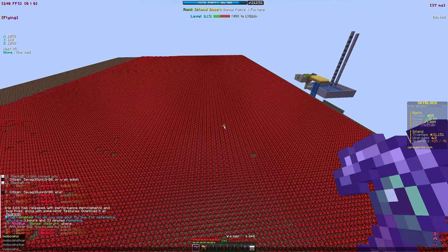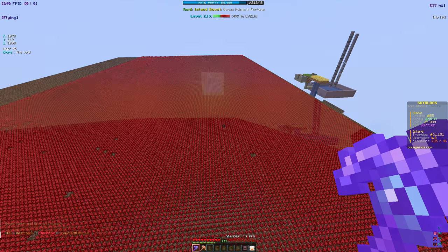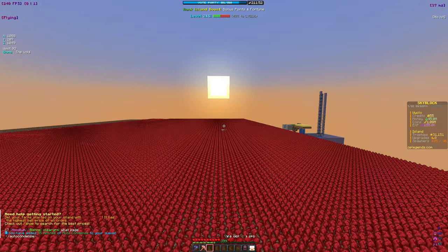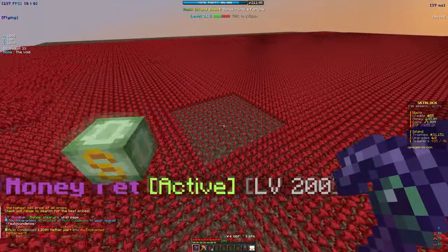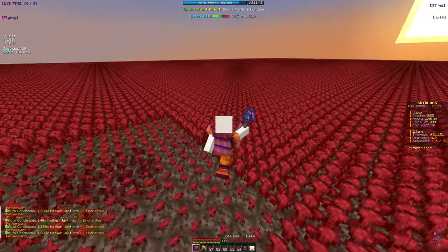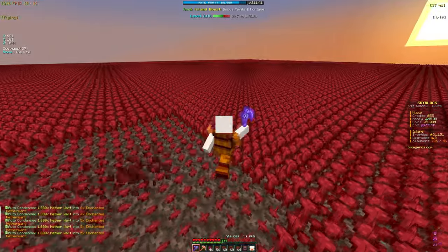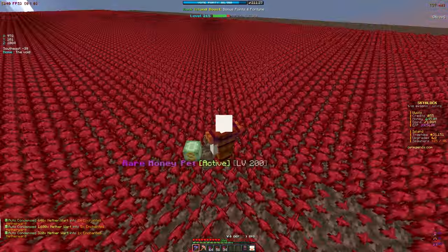I recommend using the auto condense voucher because it auto condenses all the nether wart. Let's go ahead and claim it — boom. Now let me show off Sickle 4 because it's honestly insane. As you can see, from just one click it mines this amount of nether wart, which is kind of crazy. I'm already almost half a stack of enchanted nether wart.